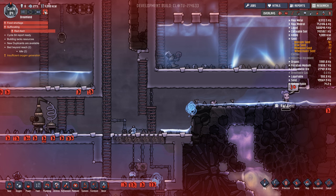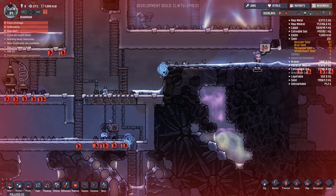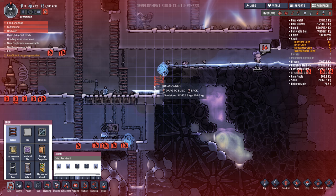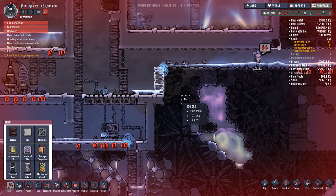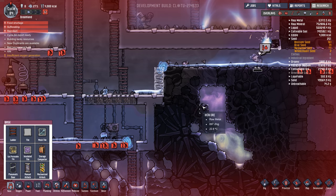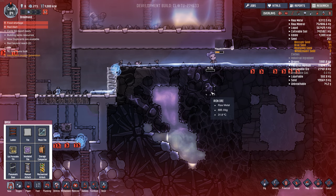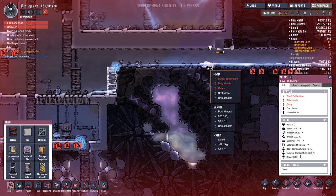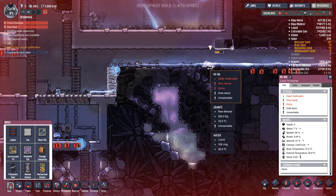Red alert! We've got to build a ladder up to Mima or she's going to suffocate there, which we don't want. Let's slow things down. Oh no — Mima died. She died so fast. That's not good.